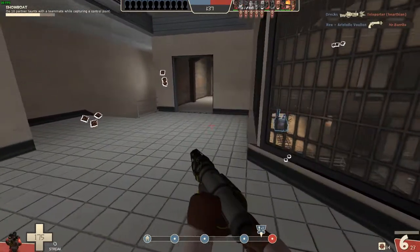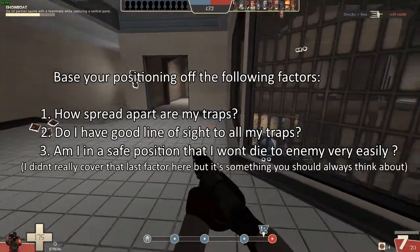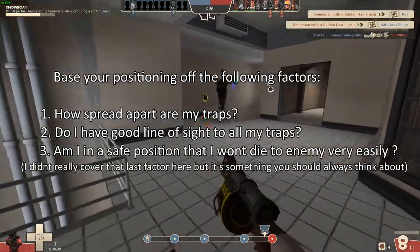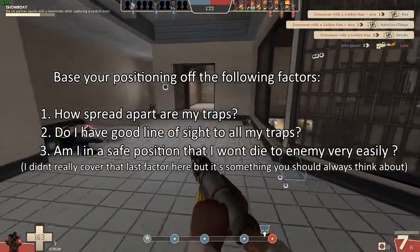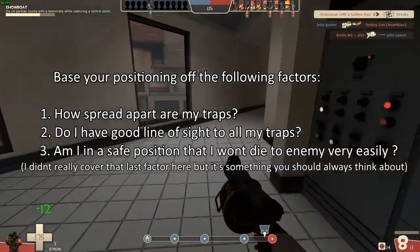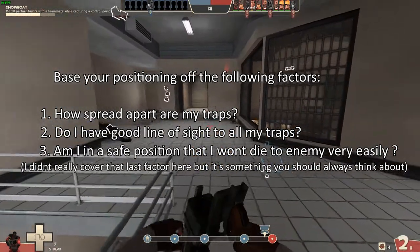To summarize: the big key here is to recognize how spread apart all your sticky traps are, and, depending on how spread apart they are, adjust how far you're playing from your sticky traps. This puts you in a position where you can quickly react to any enemies passing by, while every sticky trap can be easily isolated into the crosshair detection range without looping in other sticky bombs from other traps.